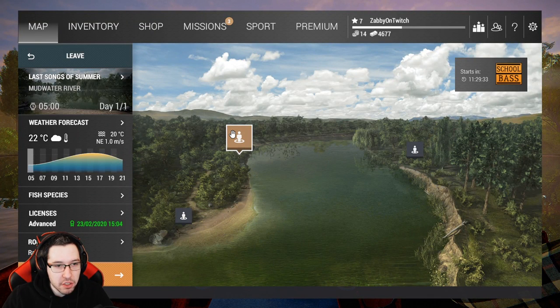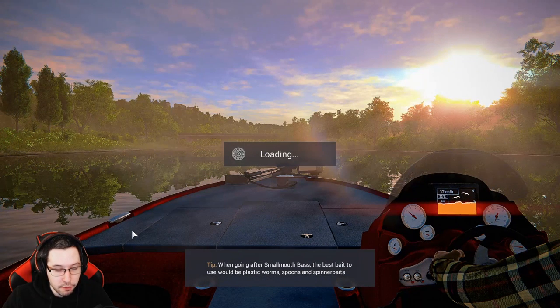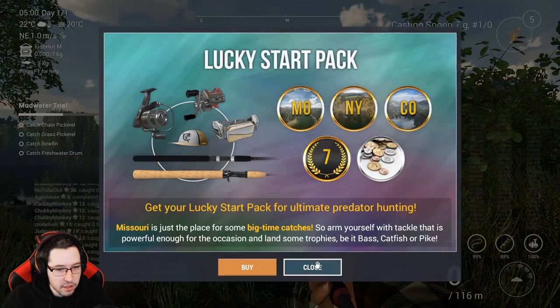When you load up into Mudwater River, you're going to want to go to Last Songs of Summer — this spawn rate here. The other two are pretty good as well, but this one is especially where you can catch a lot of fish. I was keeping an eye on the time — I think we can go to 11 o'clock, though it might be different depending on what your day peak looks like. If you guys want to catch some catfish, some pike, some bass, and make some money, this is a really good spot to start off and you'll be able to catch all of that stuff here.